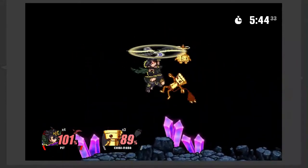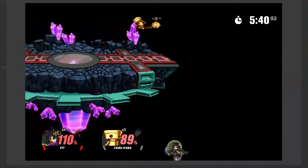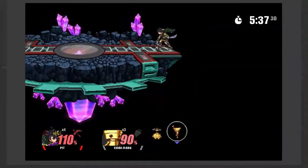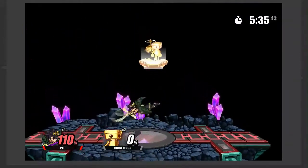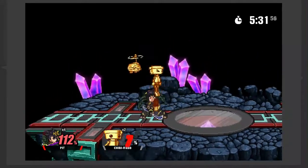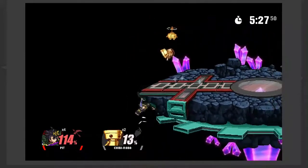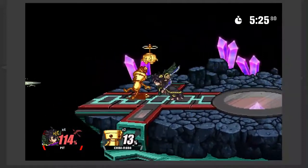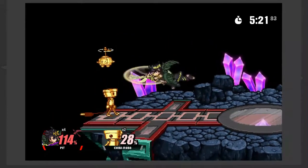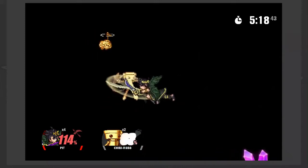This is actually pretty huge because it means Pit does not have a kill confirm off of down throw. But this is why his throws are underrated — although he doesn't have a throw that flat out kills, all of his throws have very short knockback. Depending on where the opponent DIs, at least two throws can kill confirm based on DI. His forward throw is actually a true kill confirm no matter where they DI — I believe it's forward throw into up air. You can also combo forward air into Pit's side B, which is another great option.